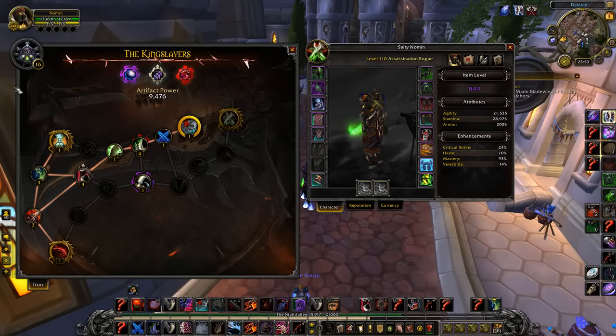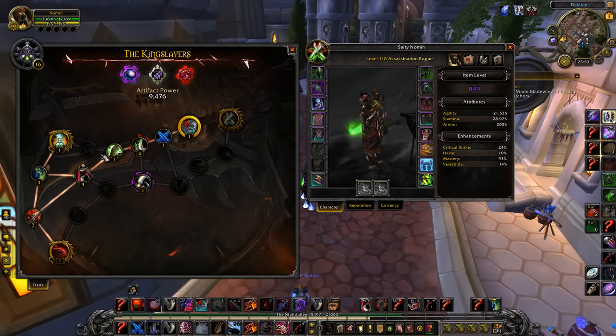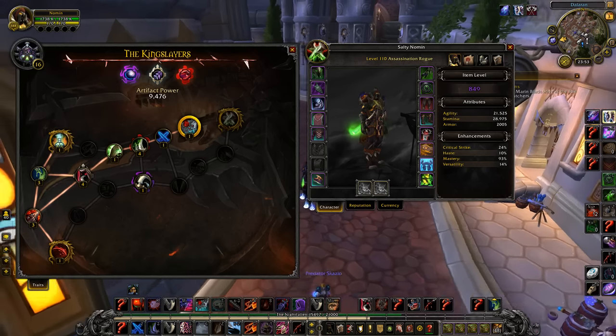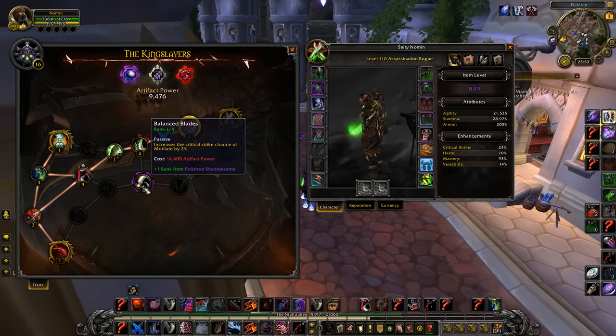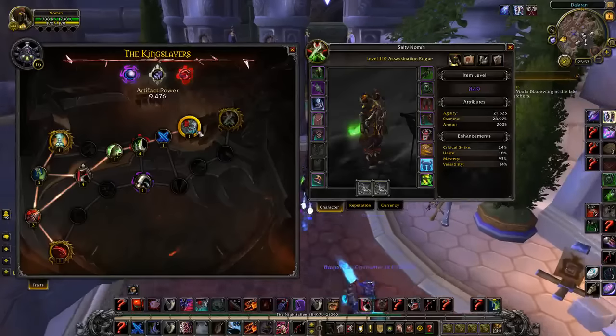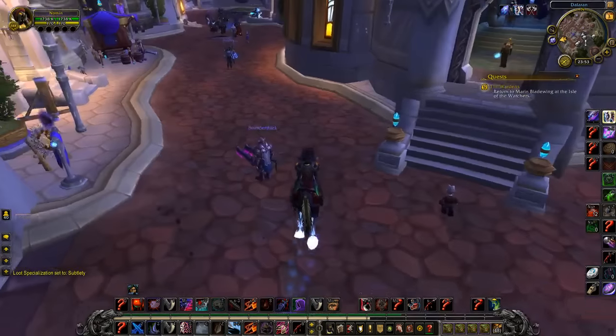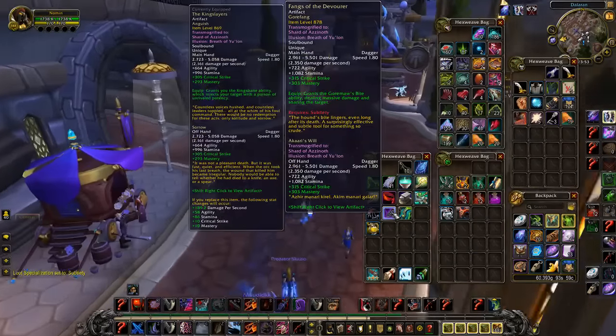It kind of looks like this — not finished, it's pretty low — but basically you go like this, and you go first this or first this, it doesn't really matter, it's only level 16. Then I think I'm going to skip this and just go this way to get this one as fast as possible. This is my assassination artifact and that's how I leveled it. Don't know if it's the best, might be.